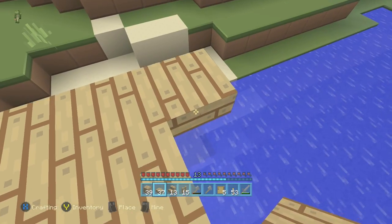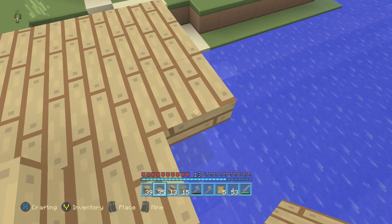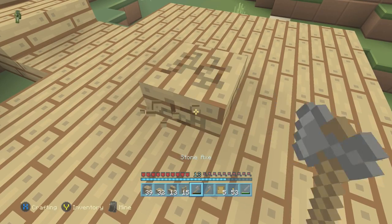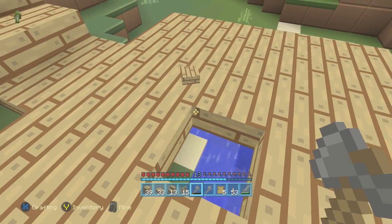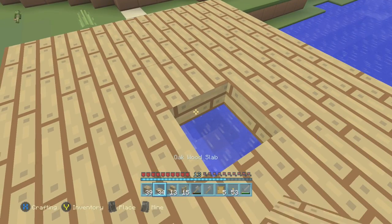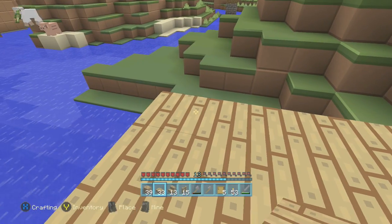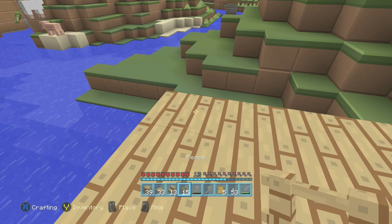I'll go this way, it's probably easier. I can get more of an angle. There we go. So we'll have this as our little dock, and we'll build down a little way further in. So plonk that there. That's enough area to build a little dock. We'll put some fences around and stuff like that. So we can do that now because we've got fences here.